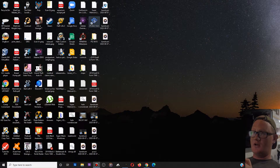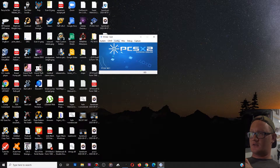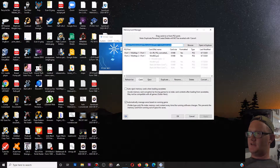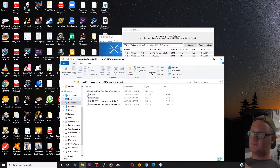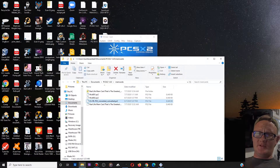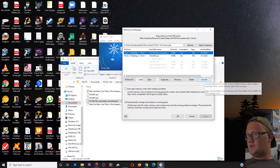Next, launch PCSX2. Go to the config menu, then go down to memory cards. It shows you the path where the memory card file is, and you can open it in Explorer — that's actually a nice feature. This file is the actual memory card. Assuming you already have a memory card with saved games in PCSX2, select the one you want to convert and click Convert.